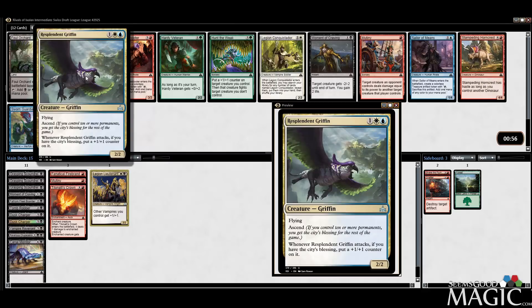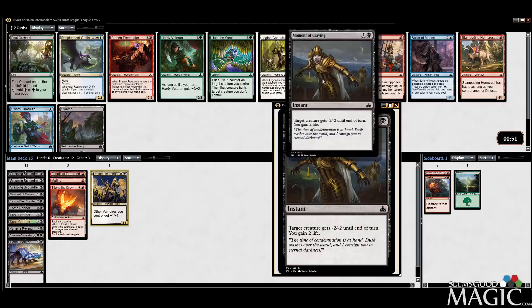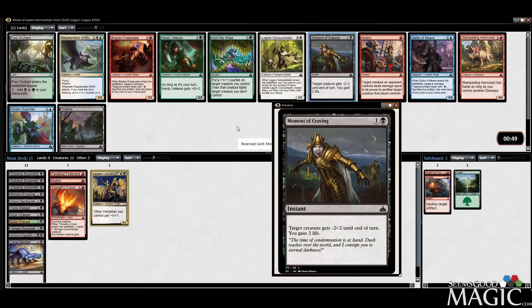Resplendent Griffin — it's kind of cool. Freebooter. Another Mutiny. Another Moment of Craving. I like the Craving more, so we'll take that.